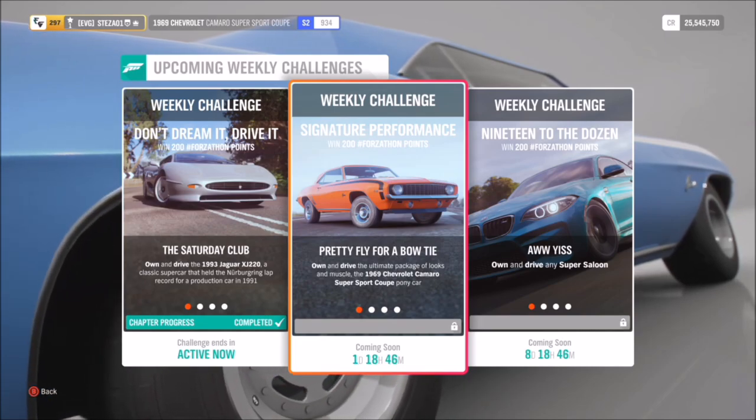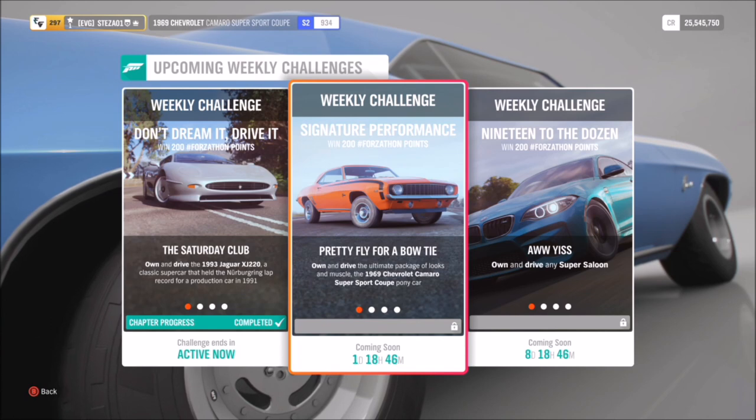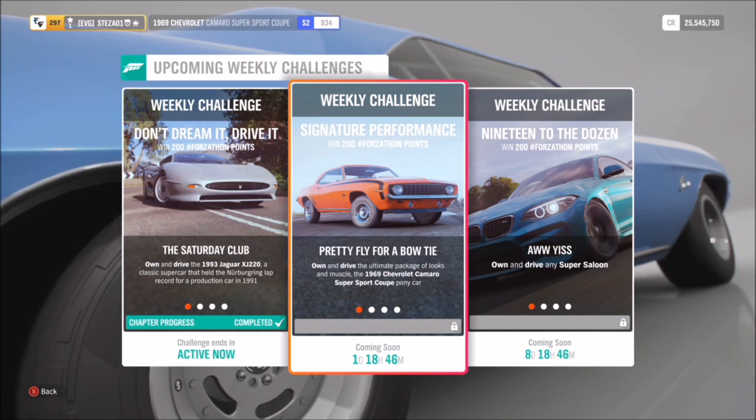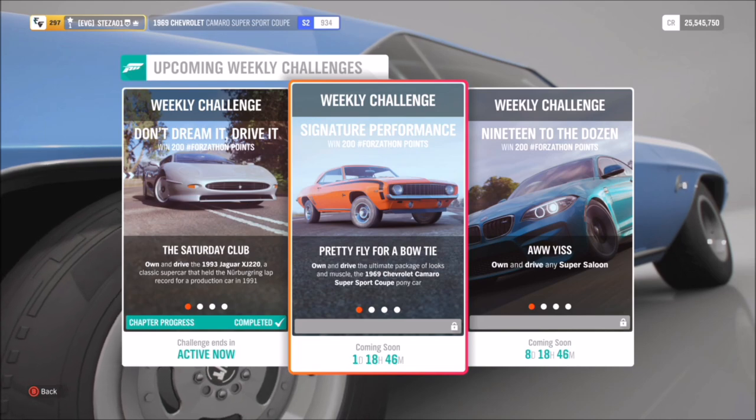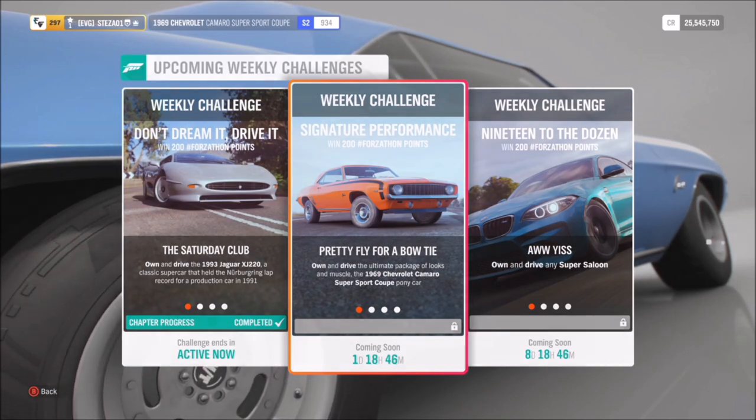Hello and welcome back to Everything Gaming. In today's video we're going through this week's Forzathon event called Signature Performance, which is based around the '69 Chevrolet Camaro Super Sport — a very cool retro muscle car.